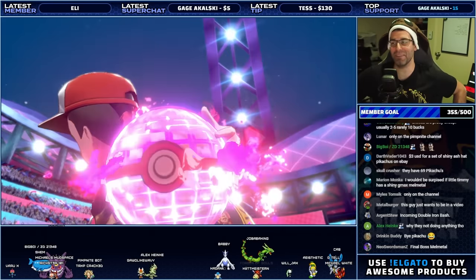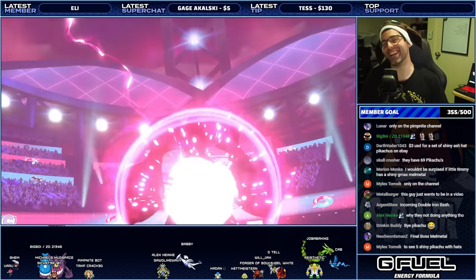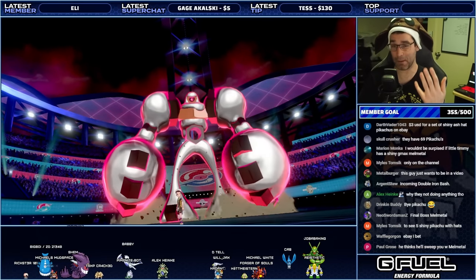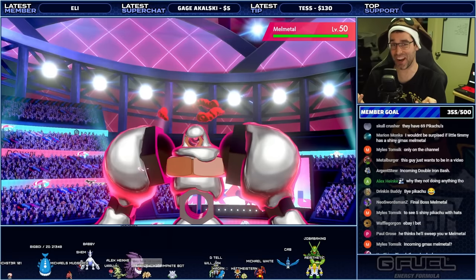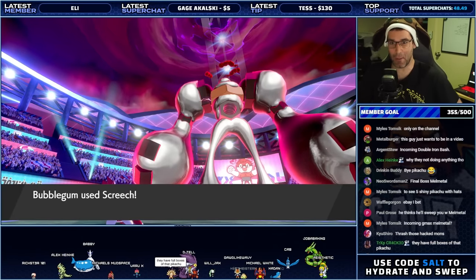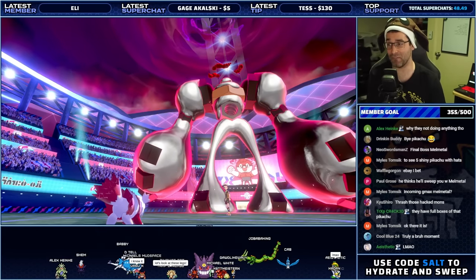This is like the final boss Melmetal. I think they were trolling with the Pikachus. They've got six hack Pokémon — six impossible shinies to get. All the hat Pikachus are shiny and hacked, and a Melmetal which looks like it just worked out — somehow just lost all its body weight there. That's what happens if you don't have leg day, people — you get those skinny legs.